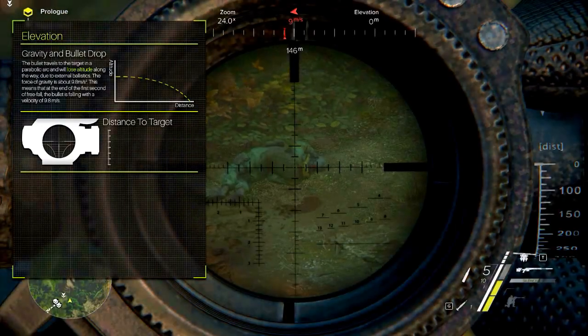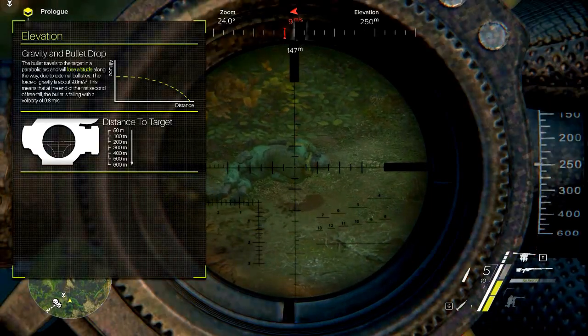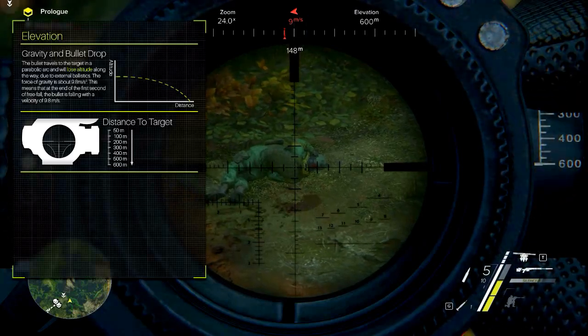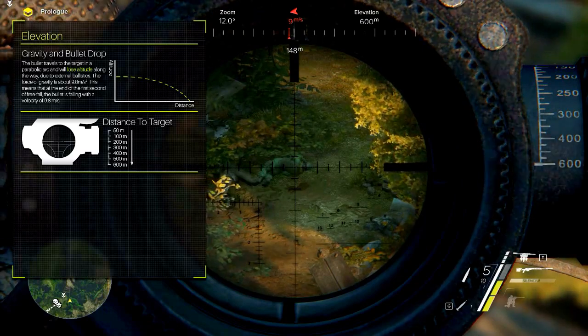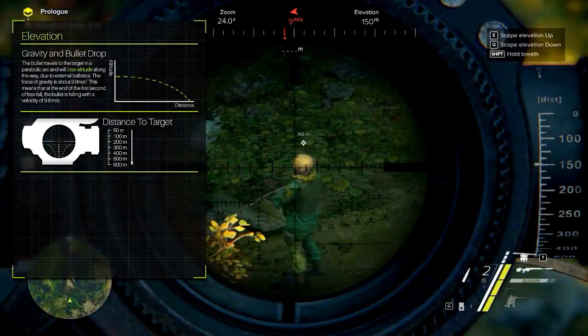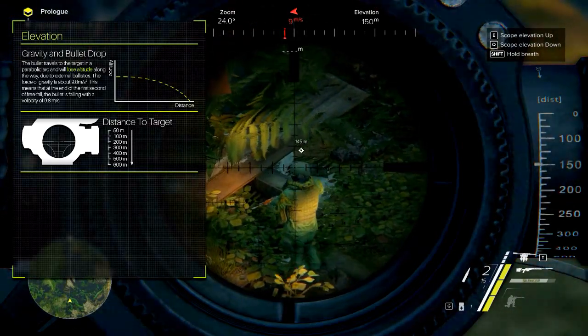One way is to adjust the scope elevation. On the right side of the scope you can adjust the distance to the target — depending on the scope you can do this between 50 and 600 meters. When you adjust it to, let's say, 200 meters, you can shoot in a straight line until 200 meters. If the target is further away you have to compensate by aiming a little above the target.